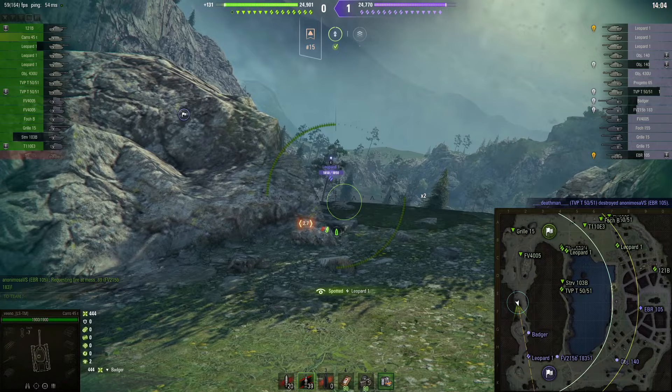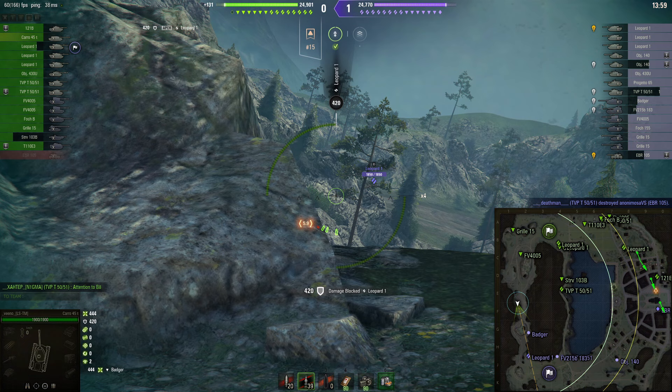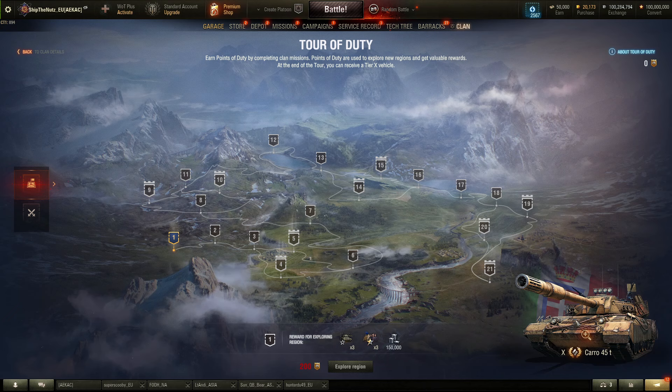First of all, you are able to get it. This is basically what we can call a Clan Campaign. We have personal campaigns for the Object 260 and Object 279E, and you have to complete those alone — or you can be in a platoon, but the missions are solo. You complete them one after another, and you get tank after tank, all the way up to those top tier 10s.